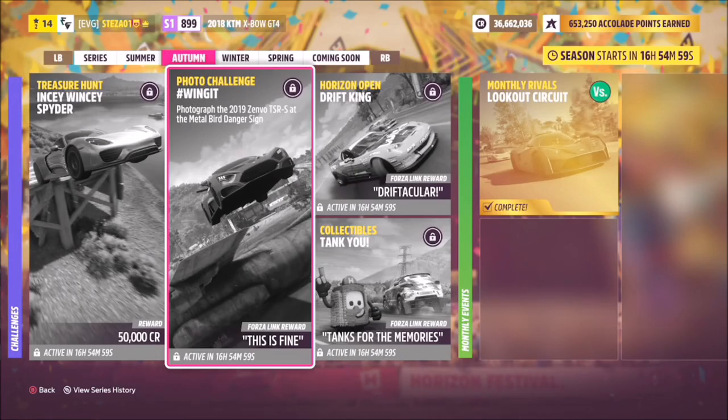Hello and welcome back. This week's photo challenge guide is called Wing It, which wants you to photograph the 2019 Zenvo TSRS at the Metal Bird danger sign — the newest danger sign added in Series 5.